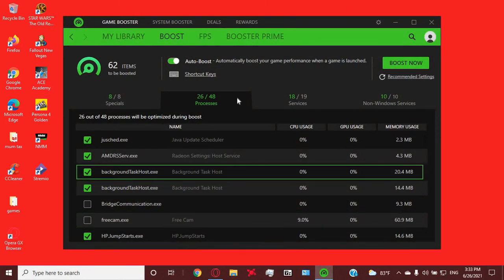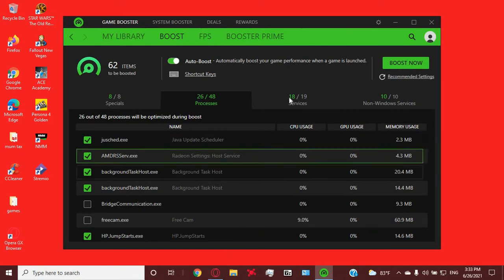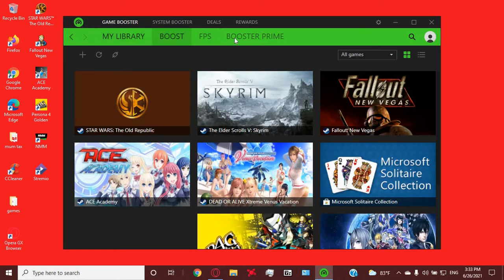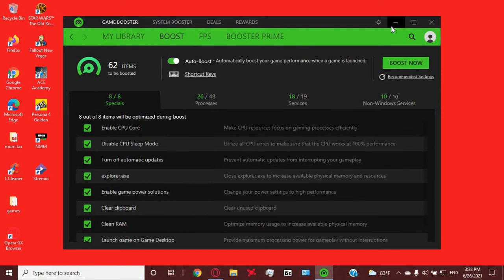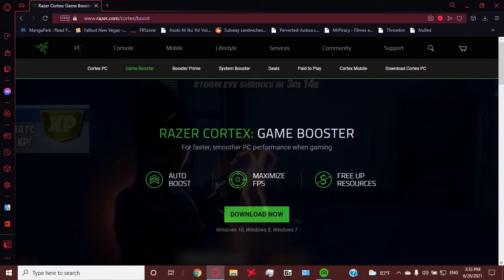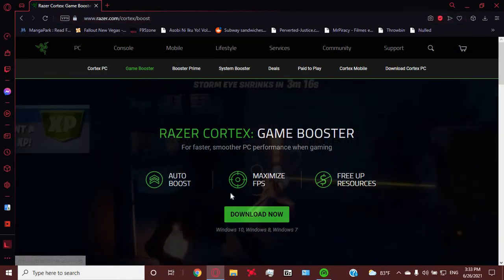The thing is, there are all these background processes and other stuff that are still running and making the game slow. What you do is get this — it's called Razer Game Booster. Razer Game Booster boosts your game. Go to razer.com/cortex/boost and download it.